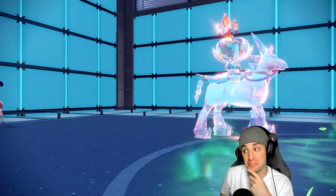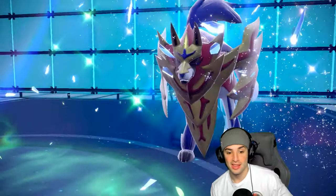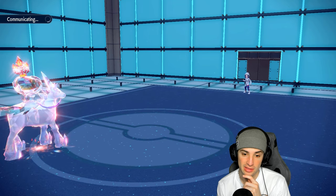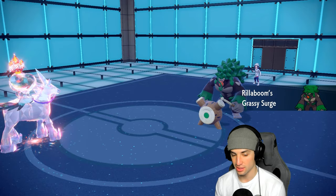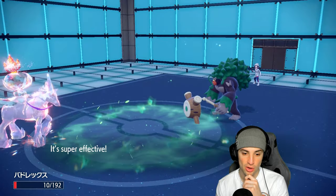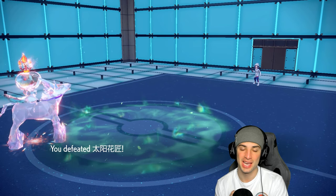It turns into a 1v1. I know Glacial Lance will pick up the KO — that is the only way we win. We have to hope they don't have High Horsepower, but our Tera type is helping. That Disable on Iron Valiant's Wide Guard really put us in a good position. Rillaboom comes back and sets Grassy Terrain — it can Fake Out. We get the Fake Out, we go Glacial Lance again. They go for High Horsepower — we live on 10 HP! Calyrex soaks it, Glacial Lance comes through picking up the KO and the win!